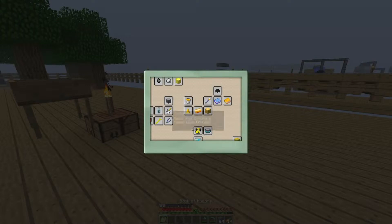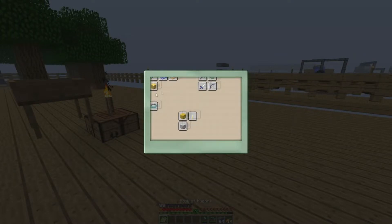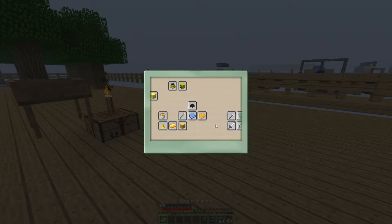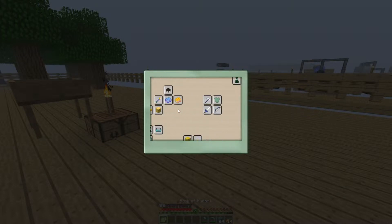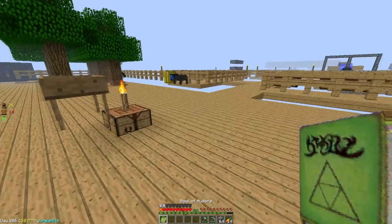This book gives you a really general overview of all the different items and things you can do. Oh, what is this? Force torch. Anyway, I made that book — it kind of guides me through Dark Craft.